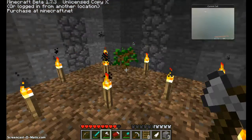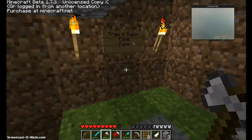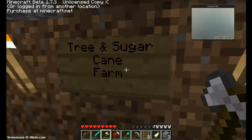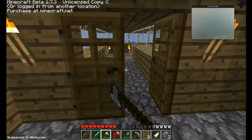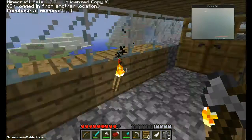There's only four saplings left, though, because I just, like, unplanted them and I haven't really planted any more yet. It says tree and sugarcane farm, but I haven't found any sugarcane yet. I wish I could give you some, because I would give you some to my tree fort. Tree fort!